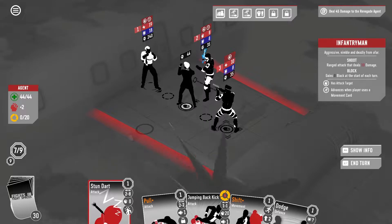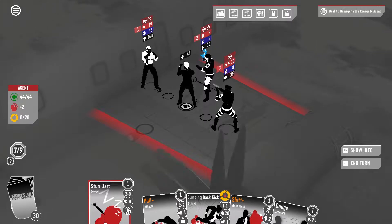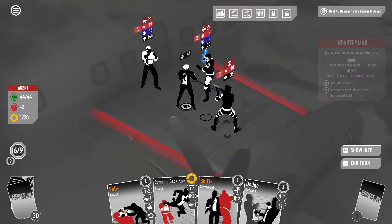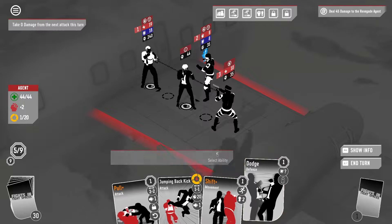I'm gonna do the stun dart here, just to show that stun works differently than bleed in this game, which I think is kind of silly. He's got 8. If that was a bleeding thing, he would have started bleeding right now. Since it wasn't, he didn't start bleeding.